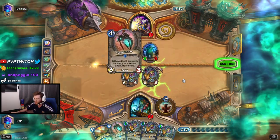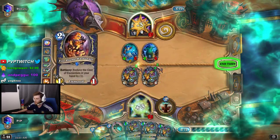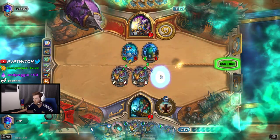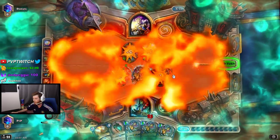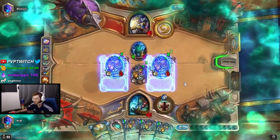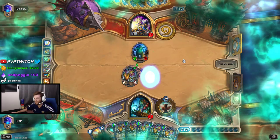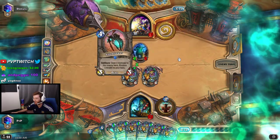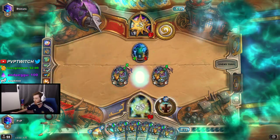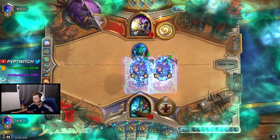Then I coin into another Shutter Walk and it does the whole process over again — three damage to him, heals me for three, double battle cry, summons a copy of itself, AoE clears the board a bit more, returns two to my hand. This deck is broken, dude — they're going to nerf this, I promise. Going through the cycle one more time: three damage, heals me for three, summons two more Shutter Walks, returns two more to my hand.